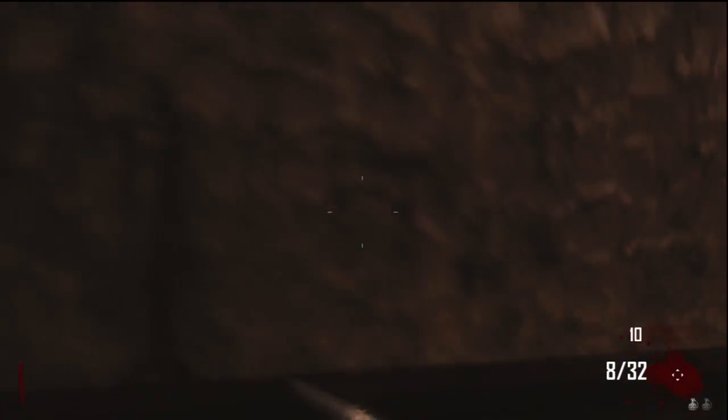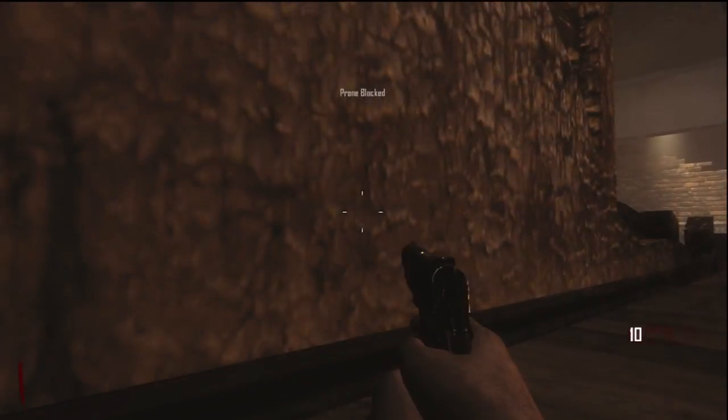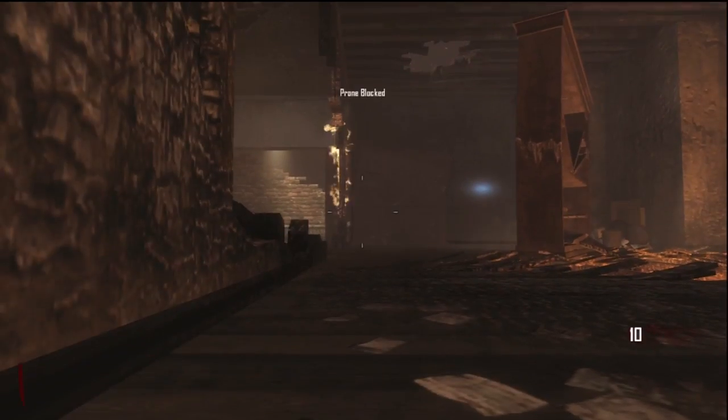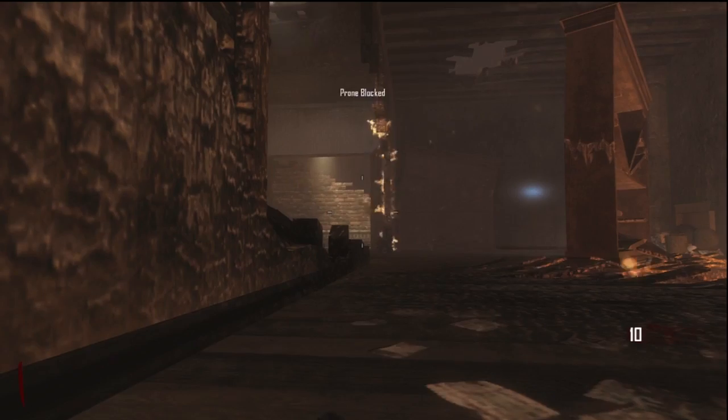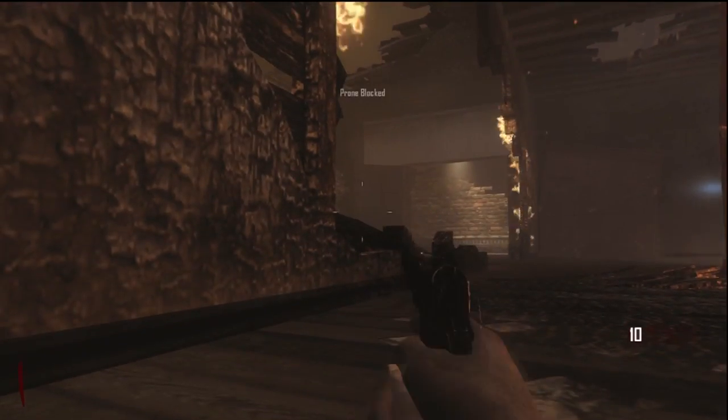Come over to this corner right across from where you come in, and you're going to have to wiggle your way around a lot, then find where the absolute corner is. This can be kind of tricky to do, but basically to find the absolute corner, you're just going to want to be able to line up your iron sights right where I do, and it should create the barrier.